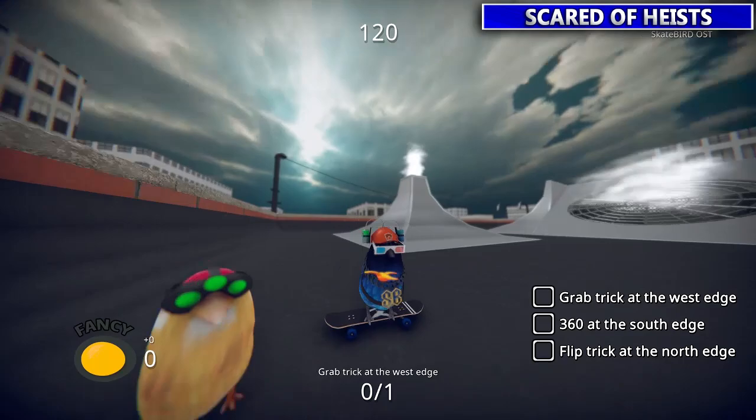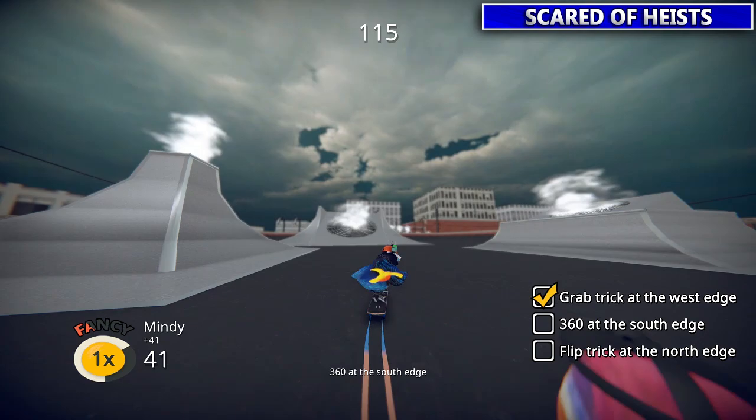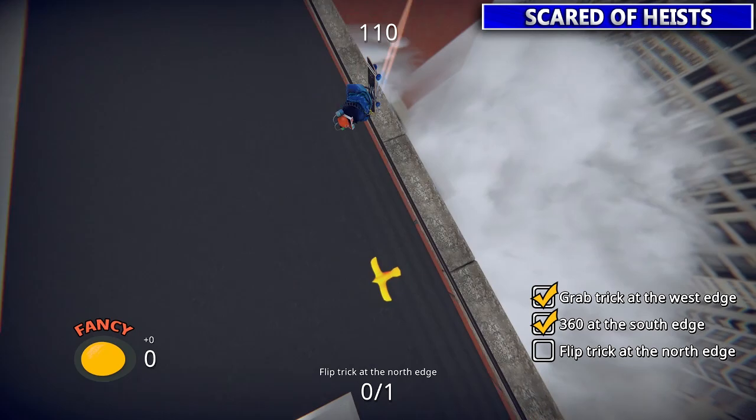Next one: Love Language. Pretty simple stuff — do a grab trick on that side, do a 360 on this side, and then do a flip trick on this side. Just a matter of tapping B and X while you're in the air.